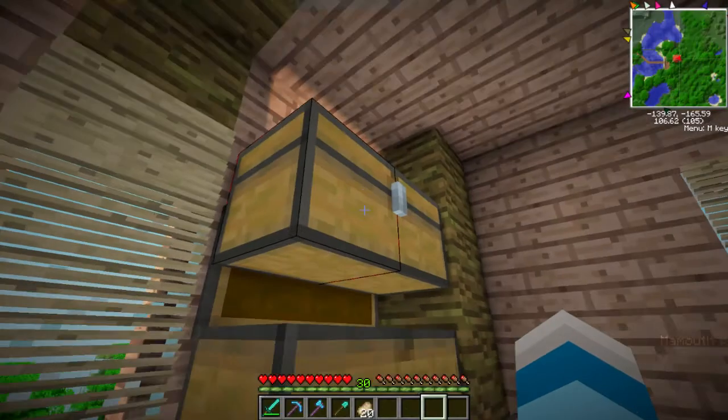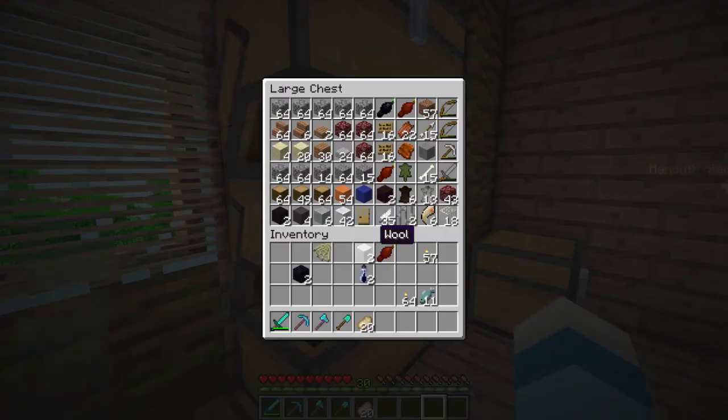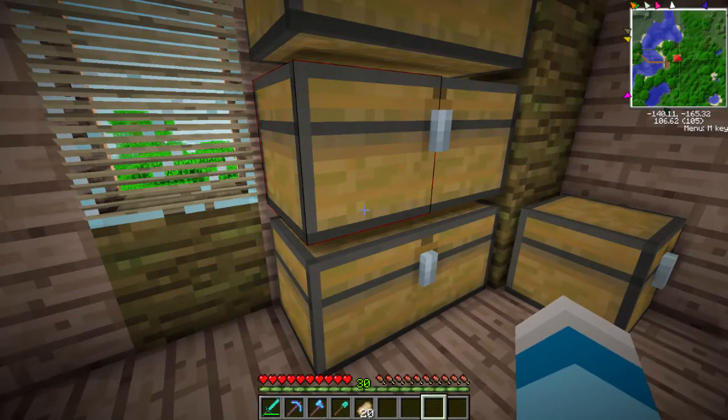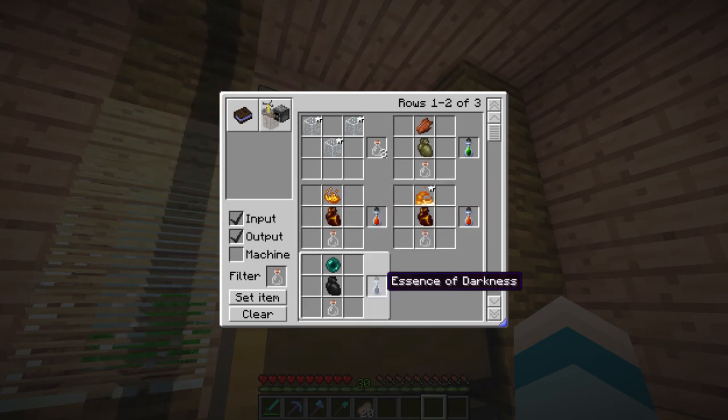We don't really have any storage space. I want to make a pegasus as well. You feed a pegasus light — but we can't do that yet. We need a unicorn, and unicorns need a nightmare and an essence of light. So how do you make a nightmare? We need to make an essence of fire. You can make essence of fire with blaze powder or flint and steel — interesting, two ways to make it.